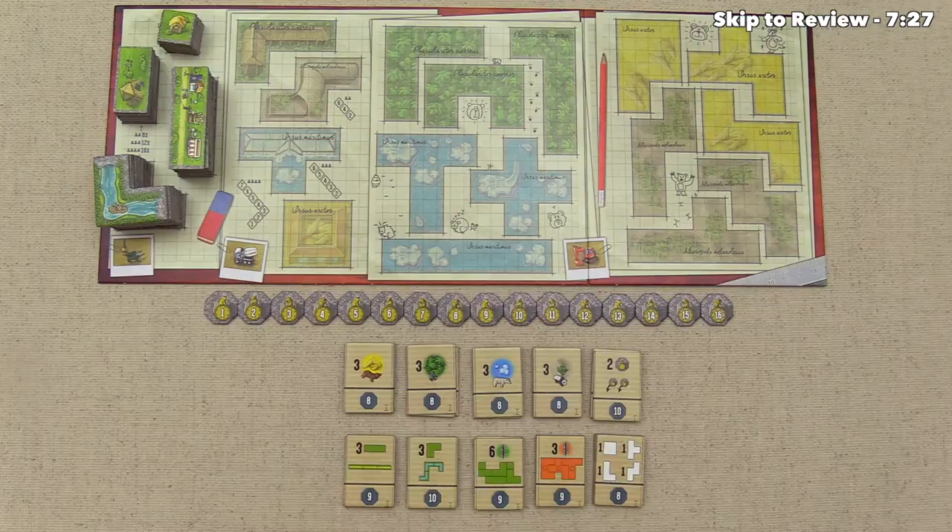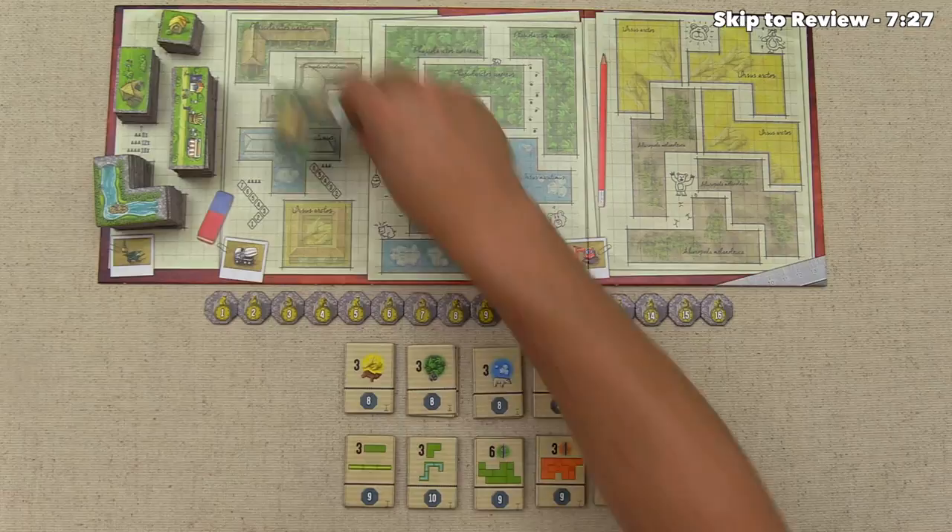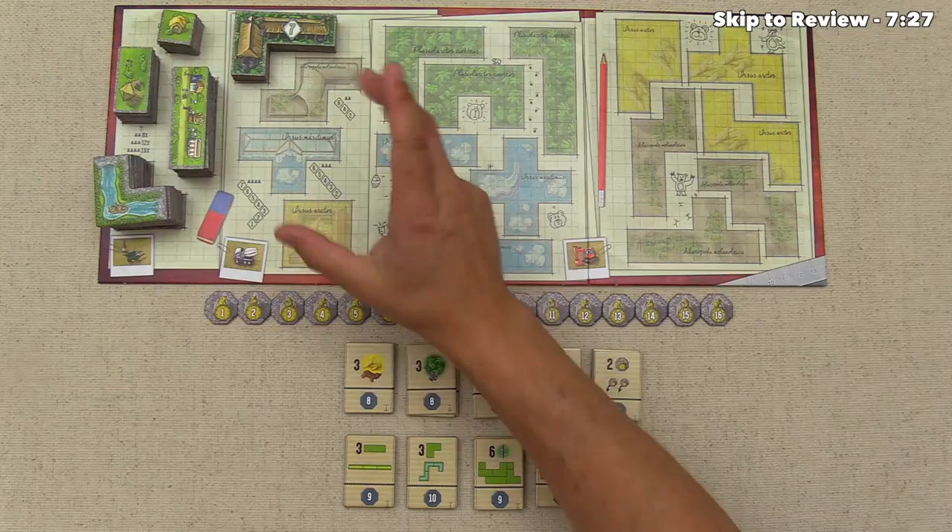Next, we have the four bear house locations, and you'll notice with these tiles they have victory points on them, but the number of them is going to decrease as you play the game, so we want to make sure these are all in order and then we're going to put them on the board. You put less of these down with fewer people in the game as is printed on the board, but I'll put them all down for now.